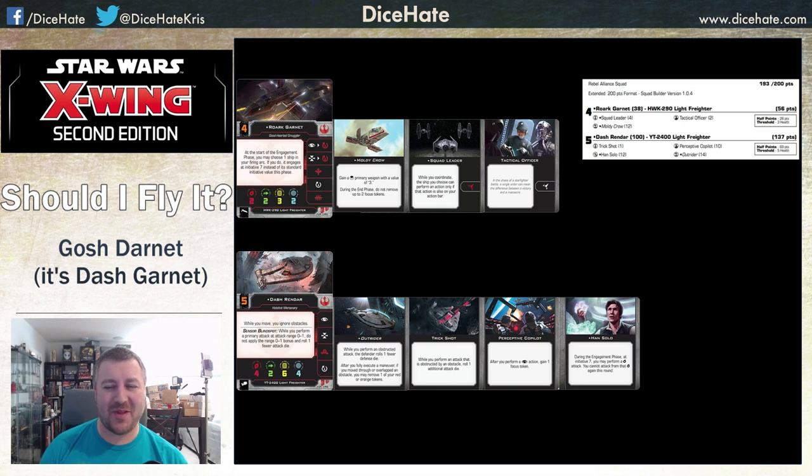Weaknesses? I'm not 100% sure yet. Basically, you can outplay the list if you can approach from different vectors. He's going to double-tap something, but as long as you're not pushing your entire list in from one vector, if he kills one ship he can't just move on to the next. Anything where you're going to have variance in your agility — three-agility ships might stand up a little bit better. This is going to crush any redline-type builds. If you can take out the asteroid to deny the trick shot combo, that's pretty good. Seismic bombs will work well against it.